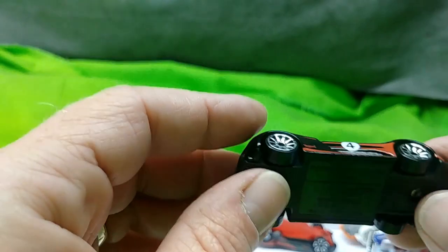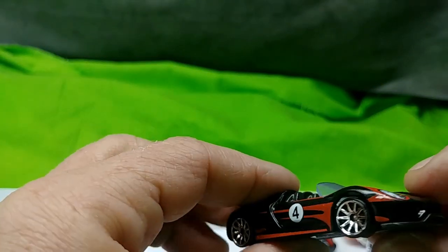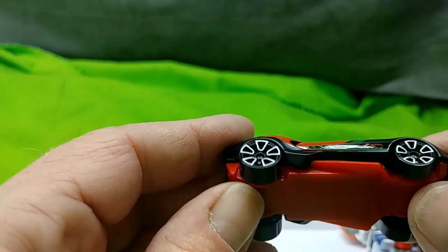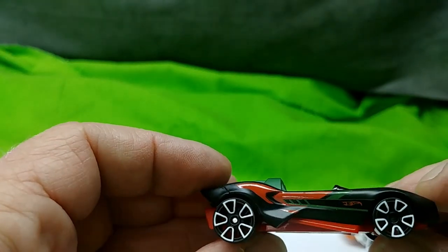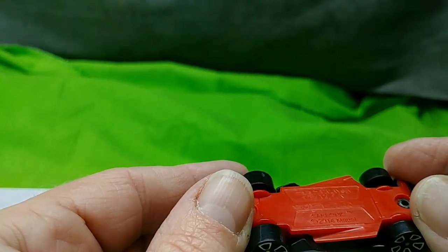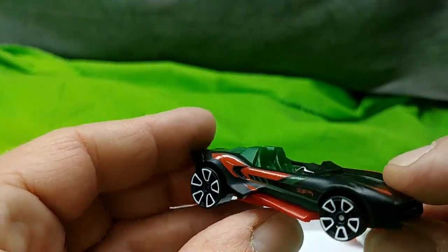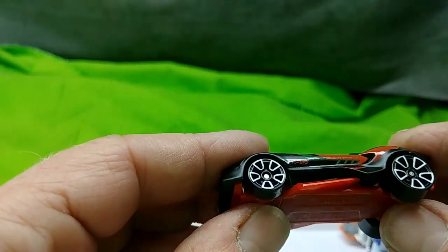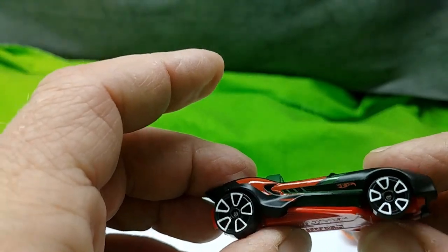This car is kind of boring — this is a Porsche 918 Spyder. And what is this guy? This is the Carbonic right there. It's kind of a wicked car. I don't think I've tried one of these on my track yet, but at the end of the video we'll run some of these down the track and see how they fare.